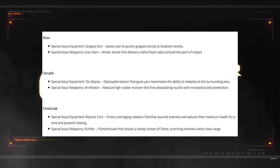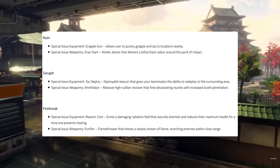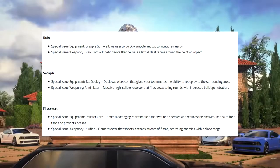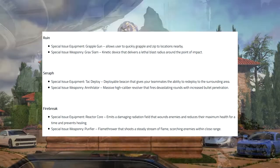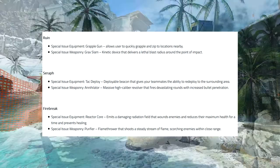We have our Seraph, and Seraph's special issue equipment is the TAC Deploy, a deployable beacon that gives your teammates the ability to redeploy to the surrounding area. That's our TAC insert — we've seen that in multiple Call of Duties. It's cool to have it as special equipment, very interesting to see if we can equip that with any other class, or if we have to have Seraph to use that.